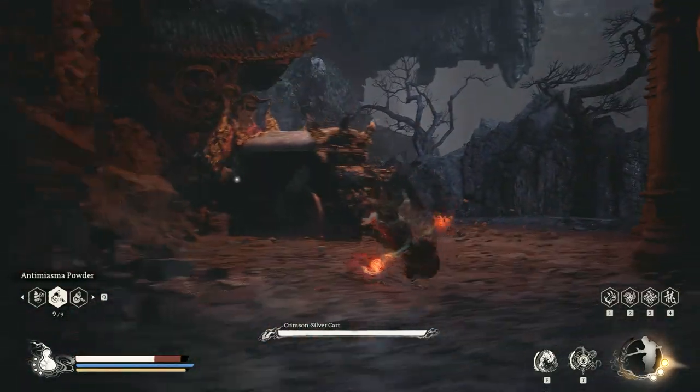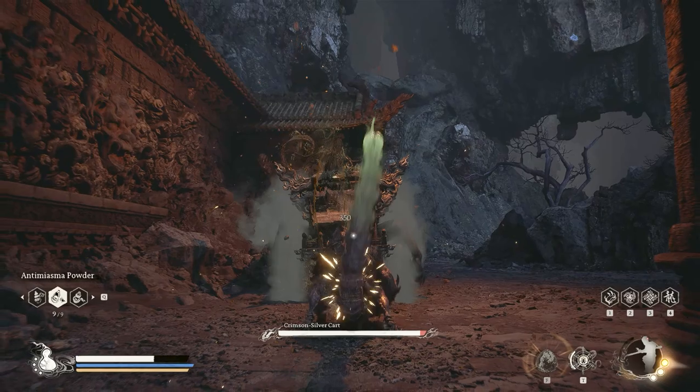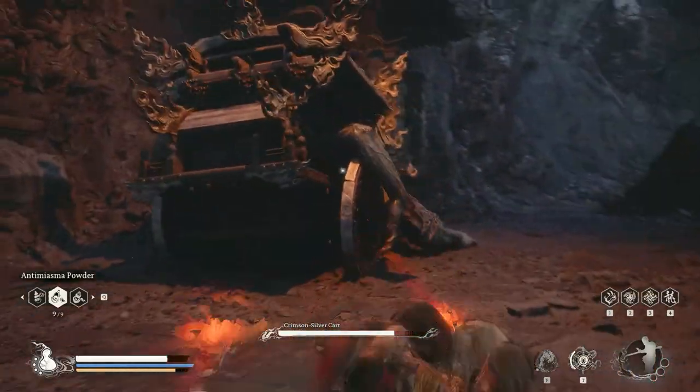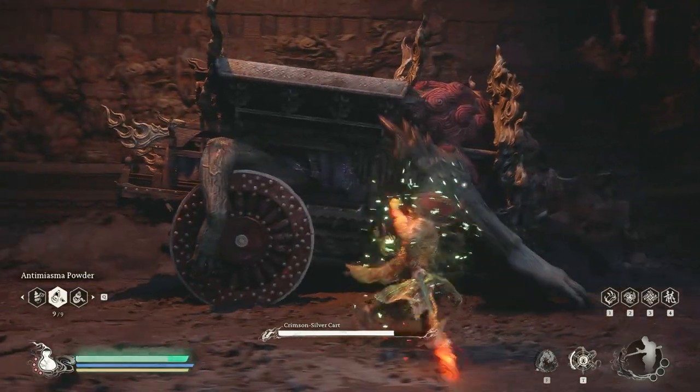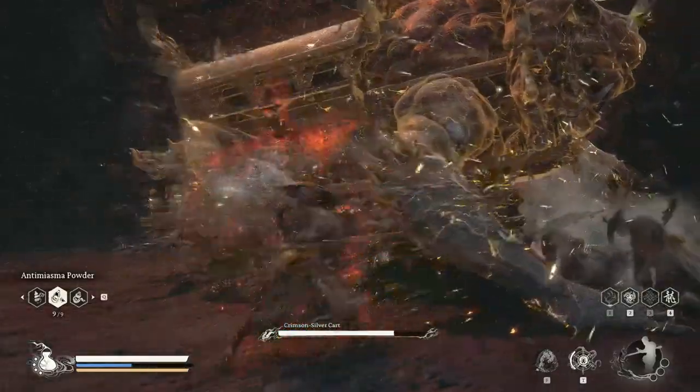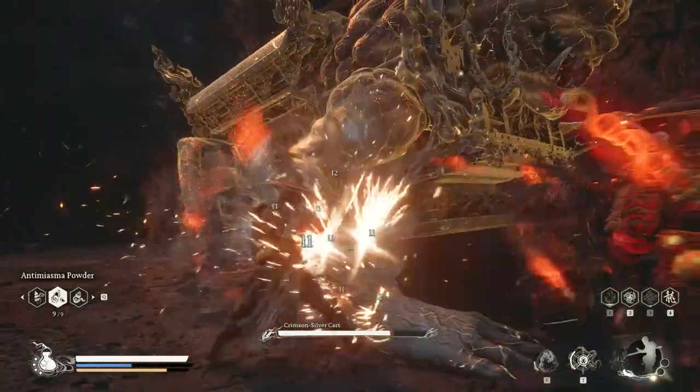I should have dodged right there, but never mind. First I use my spirit attack, then my charge attack. Immobilize him, then use my plug of many. Start spin to build up focus.